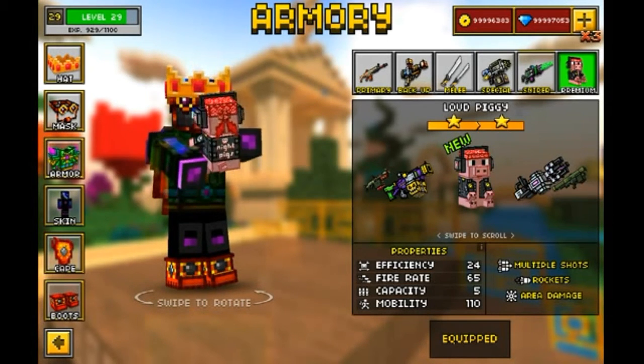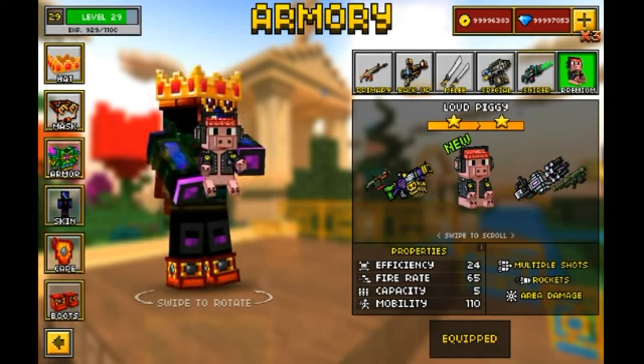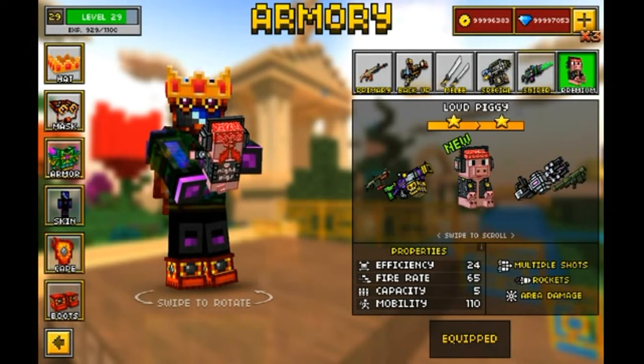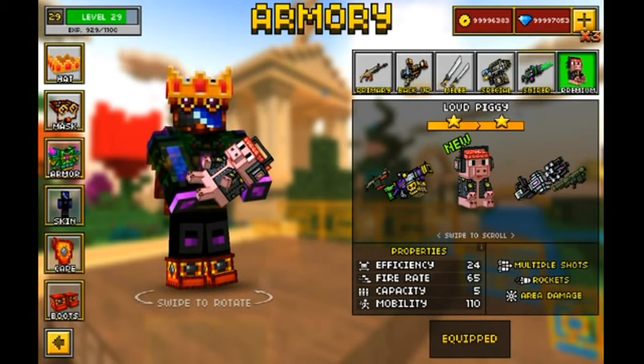Properties are efficiency 24, which is pretty good. Fire rate 65 — that's kind of bad. Capacity 5, which is alright. And mobility is 110, which is also alright. It does multiple shots, rockets, and area damage.